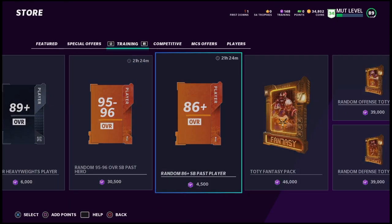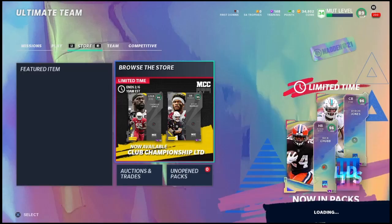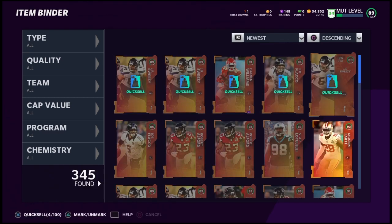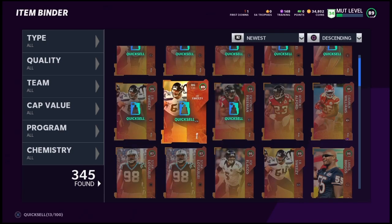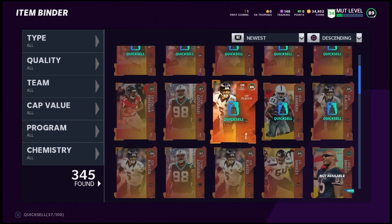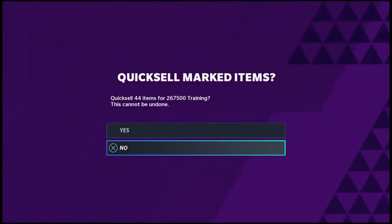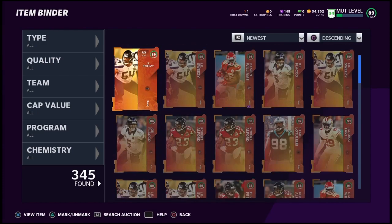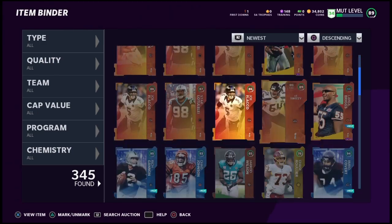Let's go check out the quick sell value on these just to look - it's a staple I always did last year doing these kinds of methods. It's always good to see what the quick sell value would amount to. We had 198,000 training when we started - let's see what it would be. 267,000 training guys - that would be nuts, that would be a profit of nice training right there, and I could just re-roll. But I know I'm gonna get a lot more if I sell all of these, so I'm gonna sell them.